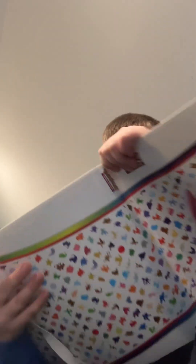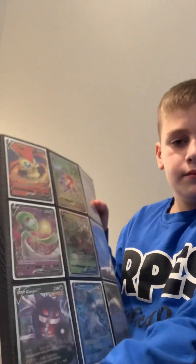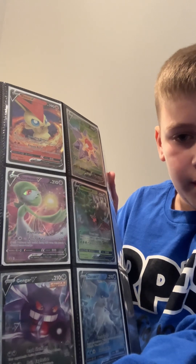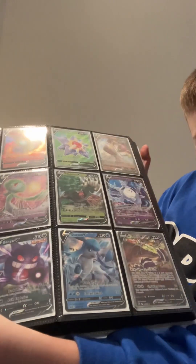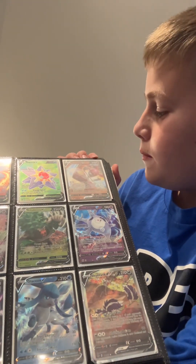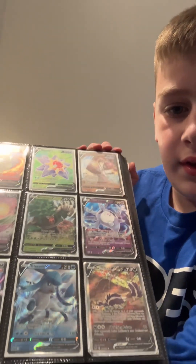So first I'll show you this page. We have Victini, Gardevoir, Gengar, Starmie, Rillaboom, Glaceon, Medicham, Galarian Corsola, and a Skuntank.